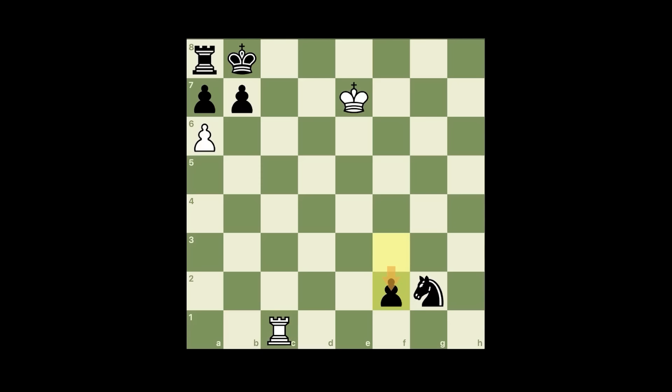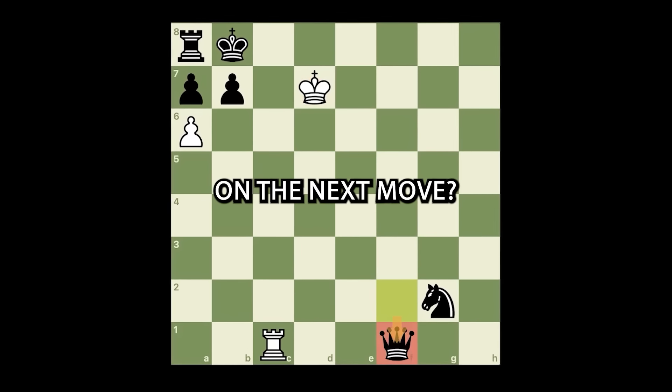If pawn takes, king d7 — and who's gonna stop rook b1 checkmate? Absolutely nobody. The beautiful variation comes after pawn here: instead of taking the pawn, we play king d7. And after black queens, how do you smash him on the next move?